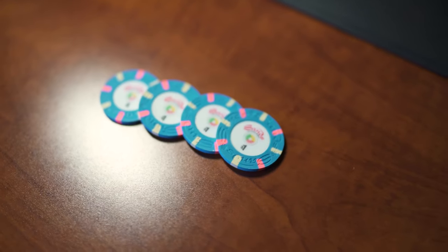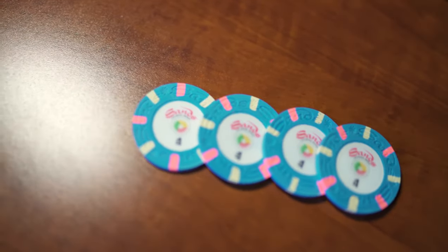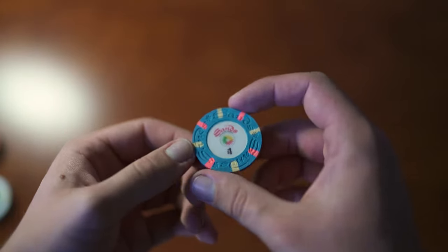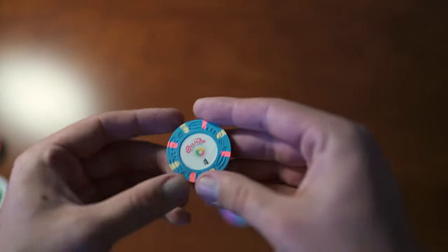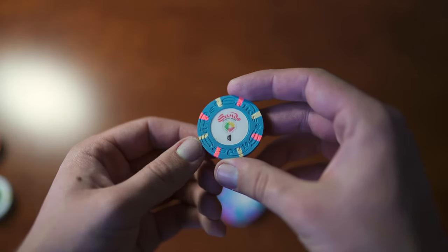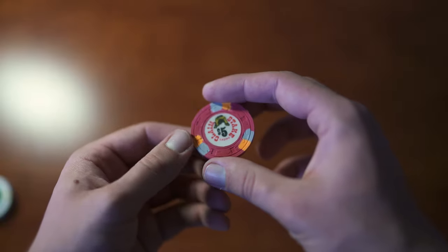These next four chips have a funny story — I saw them on eBay for a really good price and said why not pick them up. Next thing I know I get them and they're all in mint condition, like brand new. The Sands $1 chip is from around 1989 — one of the last chips they used at the Sands before they closed.